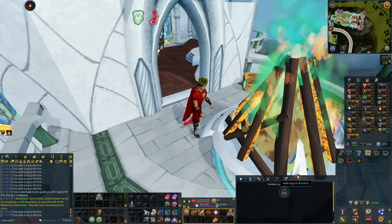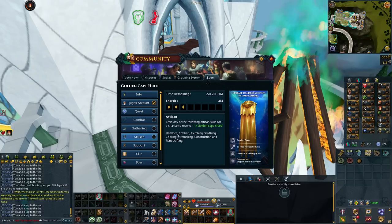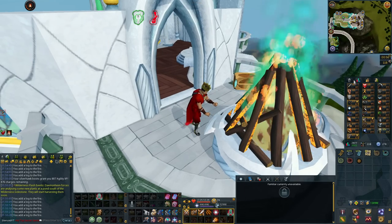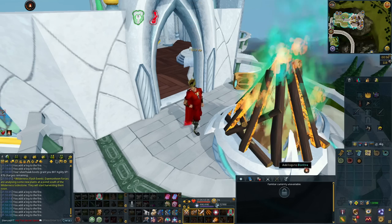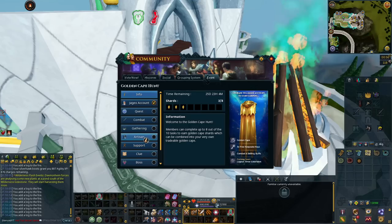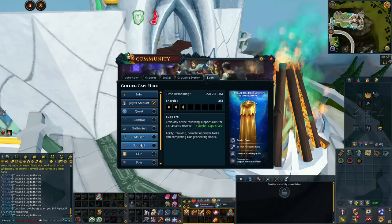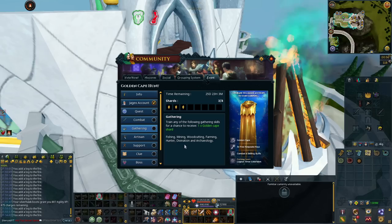Right now I am doing firemaking, so I am doing an artisan skill. I have a chance at getting the shard anytime I am getting XP from firemaking. This is a nice little AFK way to get some of the shards. You'll also notice that I do have my Silverhawk boots on, so I am gaining some agility XP while I am firemaking. That's really the best way to get shards — you want to train multiple skills at once. I'm training firemaking, so I have the chance at the artisan shard, but I'm also training agility, so I have a chance at the support shard. You can also do any of the gathering skills while you have the Silverhawk boots on.